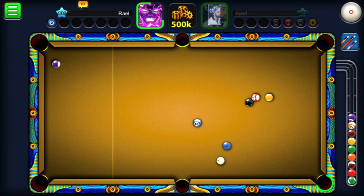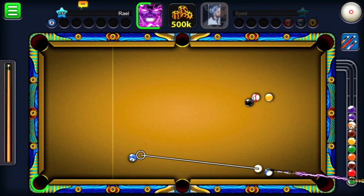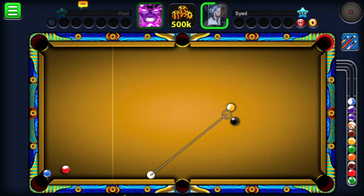I tried my best but it didn't go in — I'm not a pro yet, but I'll keep getting better for you guys. My opponent lost his turn, so I'll use the same method again. As you see, I'm trying to nail it in using the method I shared, but it didn't work out this time. He was teasing me — it looked like he was winning — but then he made a mistake.